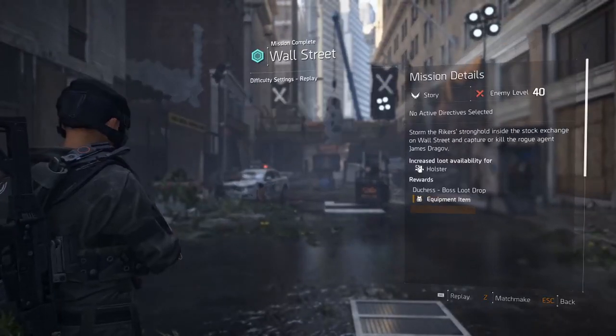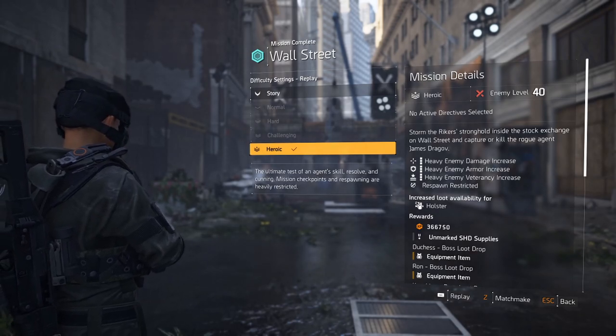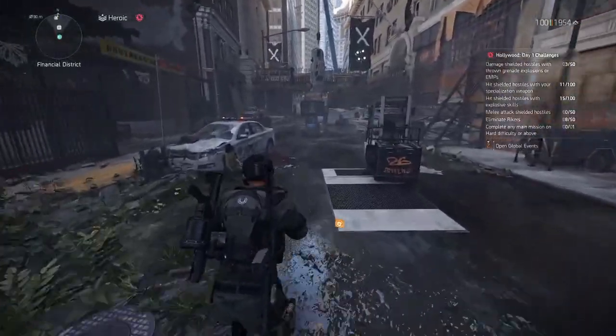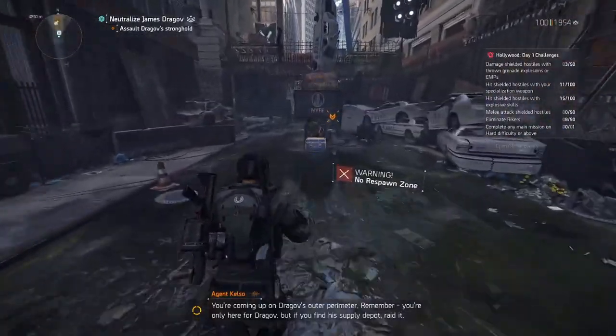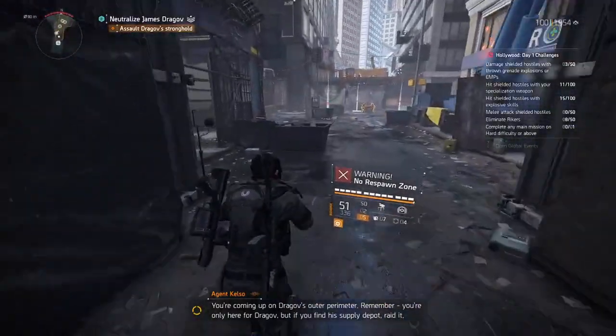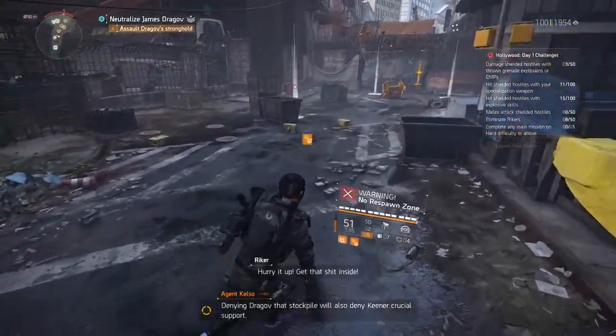We're going to Wall Street. I'm going to do it on heroic just because I want to try and get some good loot at the same time. I picked Wall Street because it's a Rikers mission, it's fairly easy, and there's a chance of a Bullet King exotic drop as well.